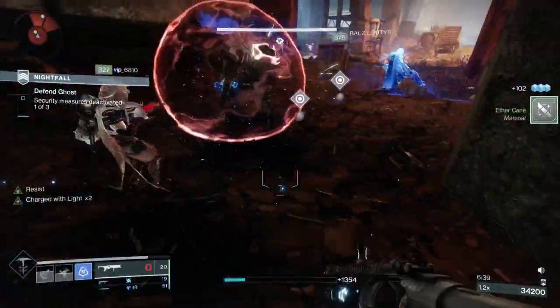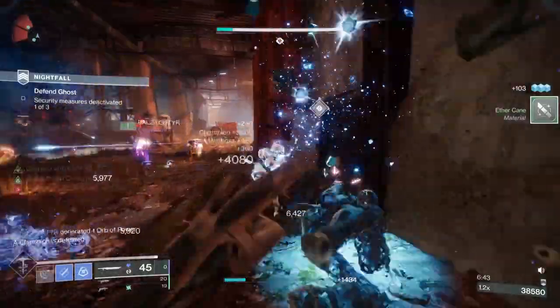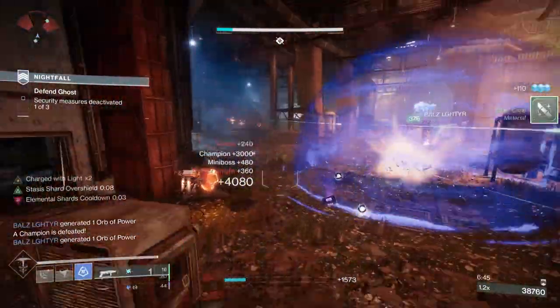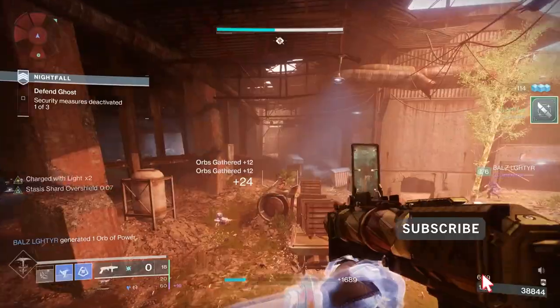As I'm freezing targets all around me, I'm also gaining damage resistance that allows me to stay in the fight longer against Champions. I also run Resonant Siphon to gain stasis ability energy when my fireteam stuns Champions, which happens quite a bit in end-game higher tier content.